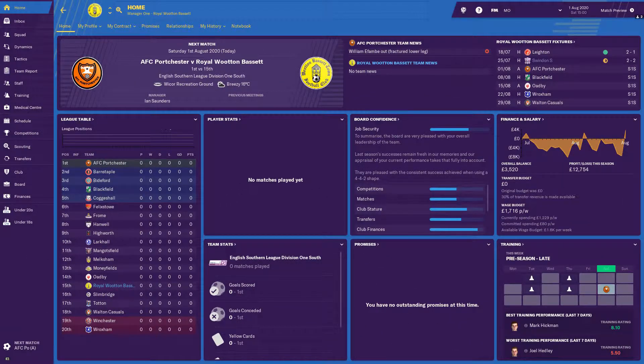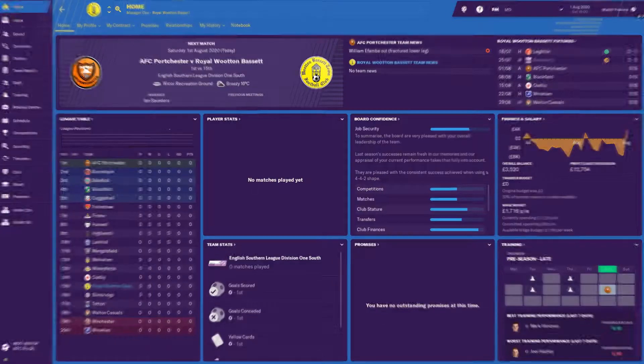Hello and welcome to Season 3 Episode 1 of the Football Manager Project. We start with Royal Wootton Bassett's first game of the season, away to AFC Porchester. Royal Wootton Bassett have been promoted into the English Southern League Division 1 South. We had a good preseason, and whilst we're only predicted to finish around 14th or 15th, I fancy our chances to finish higher than that.